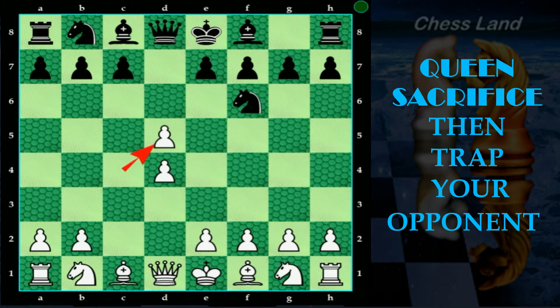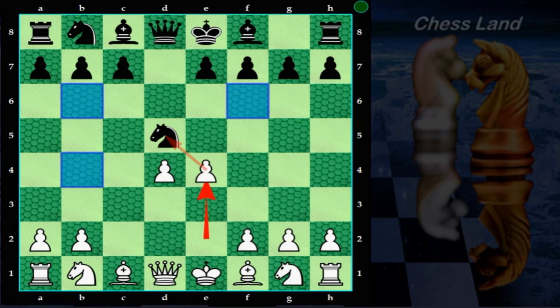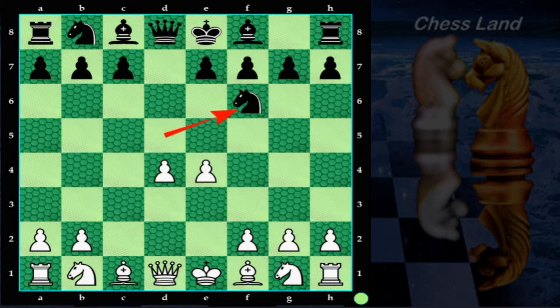White captures the pawn on d5. Now black has two options to recapture the pawn on d5: either the queen or the knight. In this case, black recaptures the d5 pawn by knight. Now your turn, bring the pawn to e4, attacking the knight on d5. The knight has 3 squares to escape from the pawn threat. The most common move is knight to f6, because it not only saves from the pawn threat but also attacks the e4 pawn.